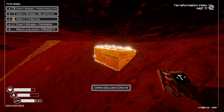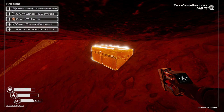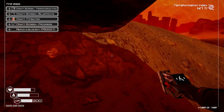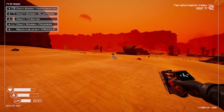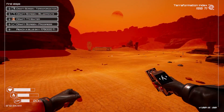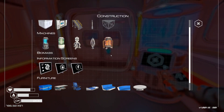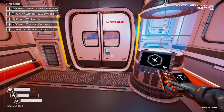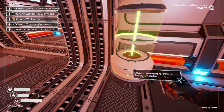Breaking down the container gives you aluminum and super alloy as well. The two most important finds are the iridium and the golden seed. The golden seed especially will progress you through the next stages of the game much quicker.